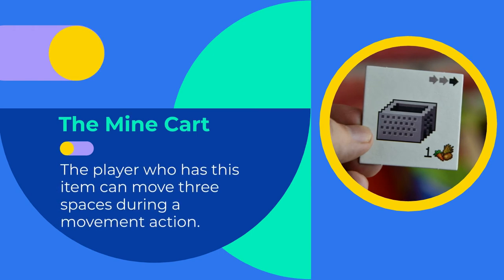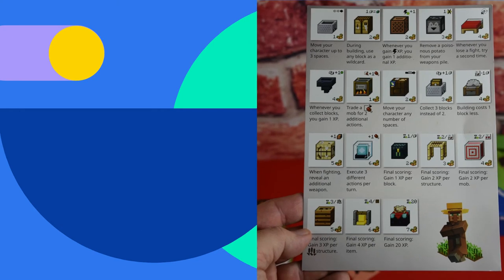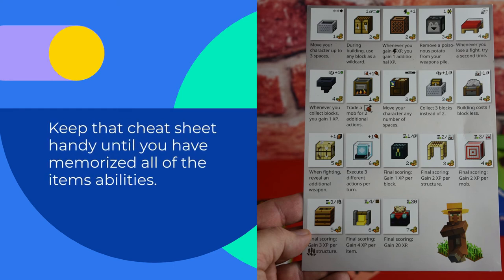For example, this item here, which kind of looks like a cheese grater, is a mine cart. The player who has this in their possession will be allowed to move three spaces when they take an action instead of two. They are able to do this through the remainder of the game whenever they choose to use the movement action.